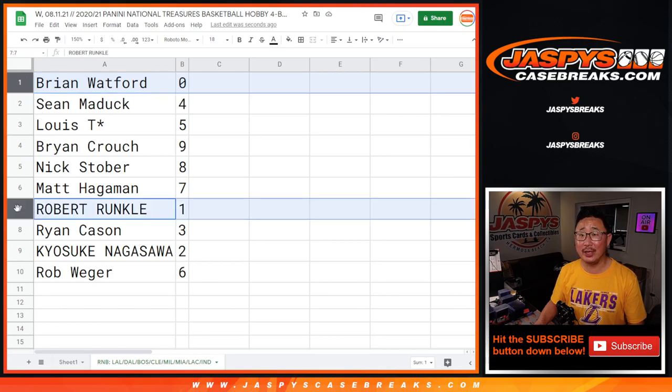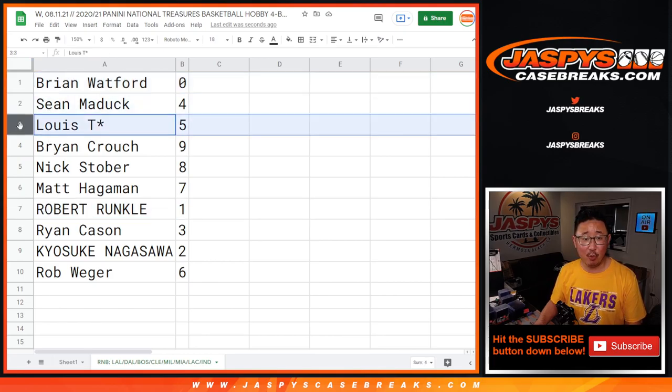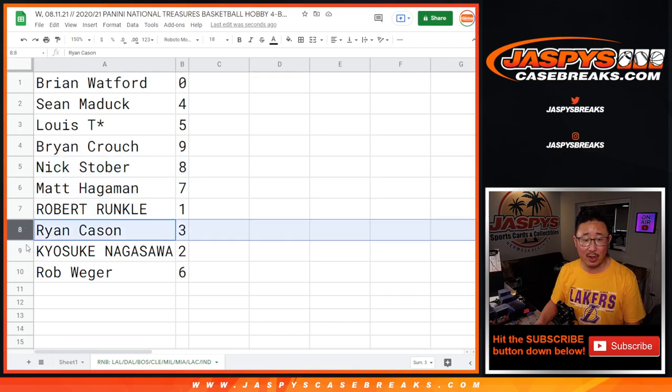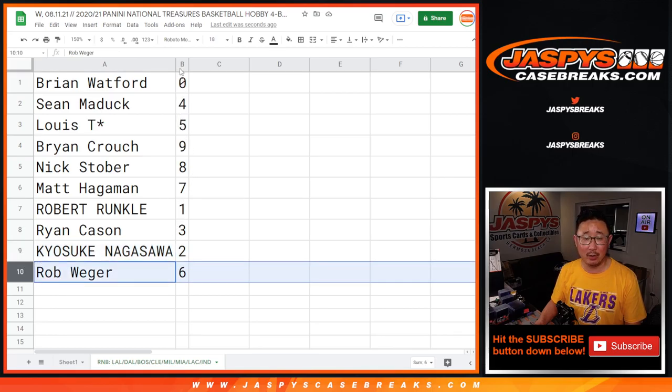Brian with zero — Robert, you'll get live one of ones. Sean with four. Louis with five. Brian with nine. Nick with eight. Matt with seven. Robert with one. Ryan with three. Kiyosuke with two. And Rob Weger with six.